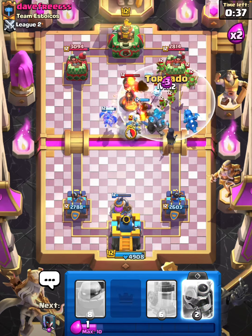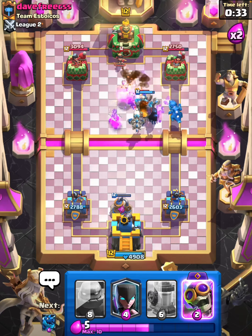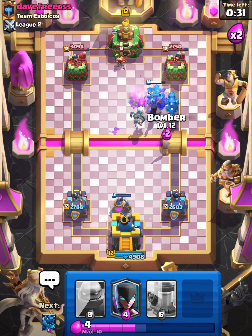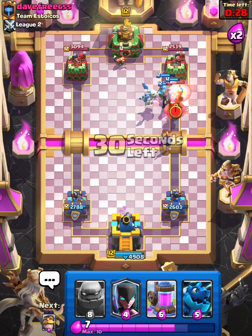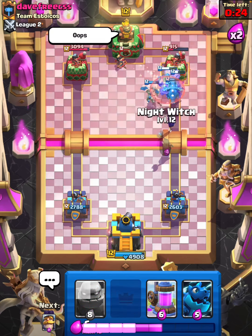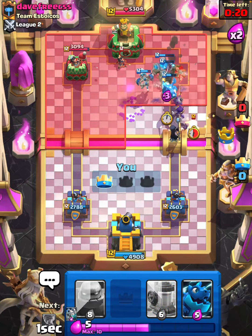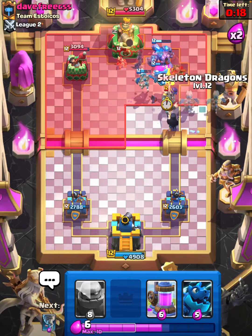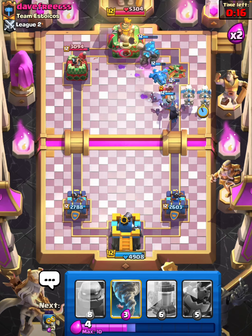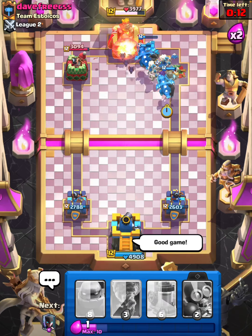I'll just Tornado everything — hopefully we can get rid of that Inferno Tower. Predict with the Evo Bomber now. We get the Inferno Tower — beautiful! That should be a good game; there's nothing this guy's gonna be able to do. Too big a push. GGs to this guy — I'll see you in the next match.